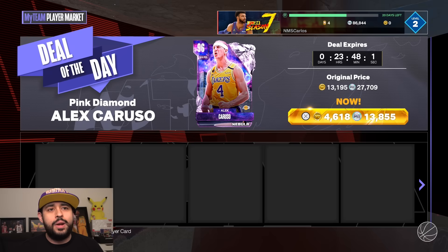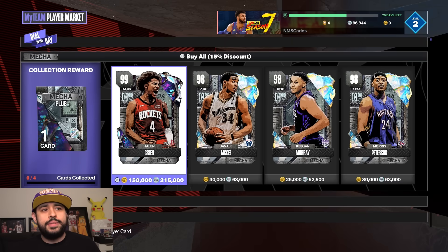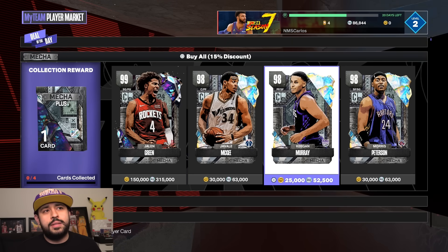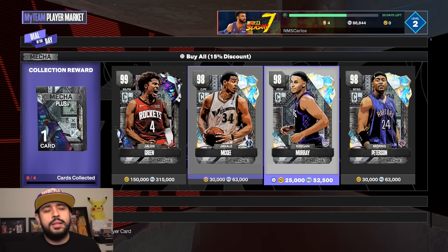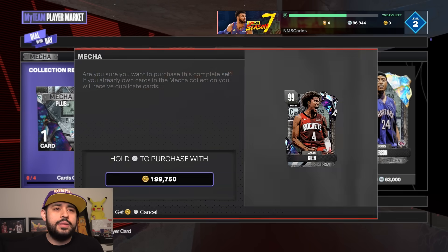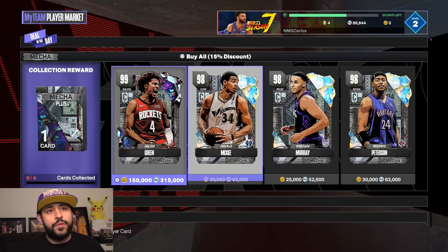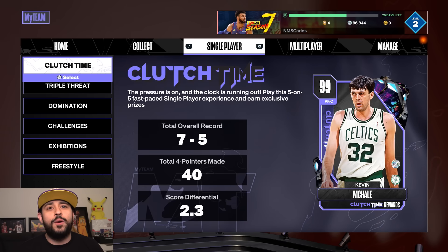Now I want to look at the player markets. Quick math: 315, 63, 52, 63 — you're under 500,000 MT, which is basically how it's been this season to lock in that set. Or the set is 200,000 VC, so basically exactly 50 to lock in that set if you were to spend money. But we're out here looking for the free stuff.